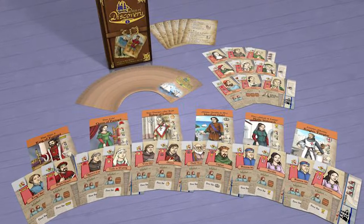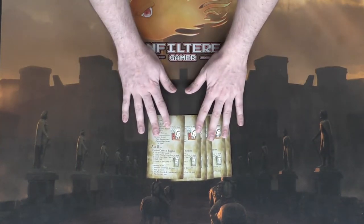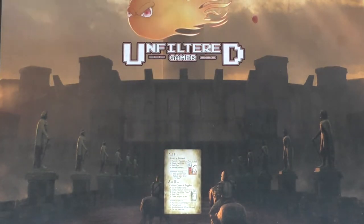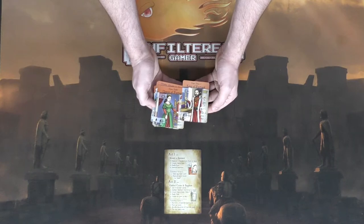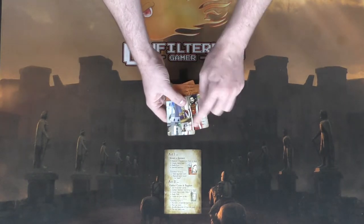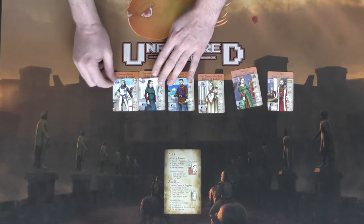No matter the number of players in the game, you're going to give everybody one of these player reference cards. In the solo player variant, give one out, then this entire pool of sponsors is going to be dealt out face up from the highest number to lowest number. The bottom left will say solo, so put out the King of Portugal, then the Queen, the Bishop, the Merchant, the Nobleman, and the Knight Templar.